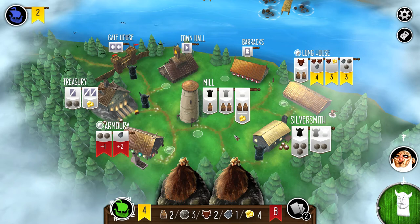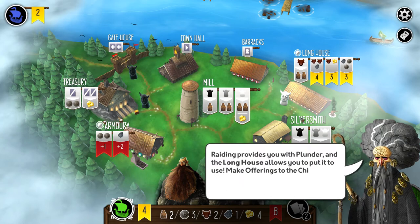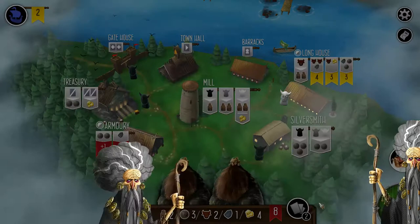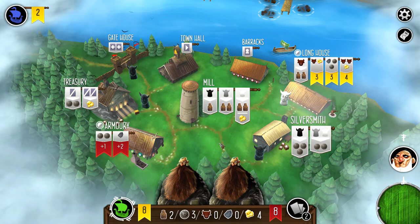I'm going to use the longhouse, make offerings to the chieftain, and gain additional provisions. We're going to trade in the livestock and iron for four victory points, since we only need gold to plunder the fortress.